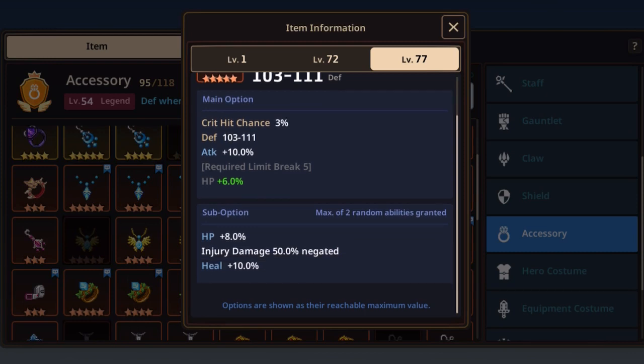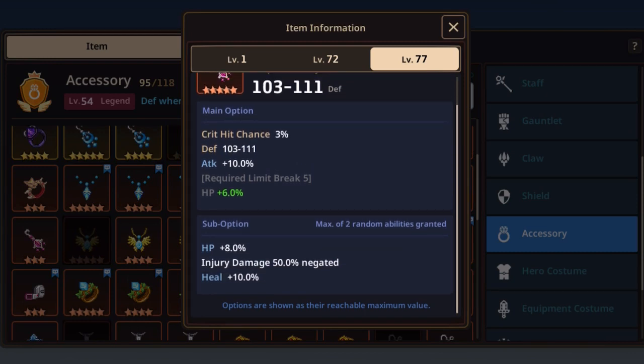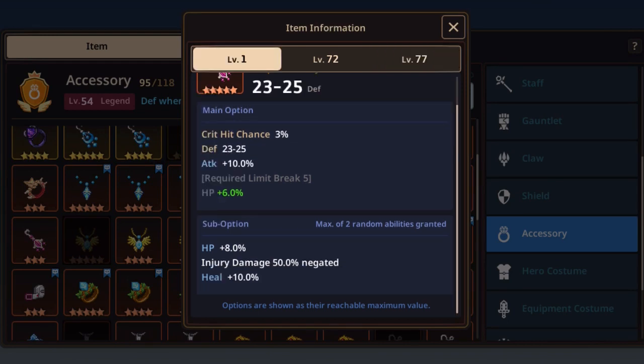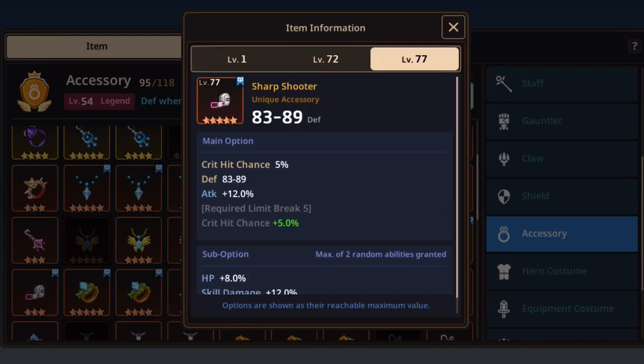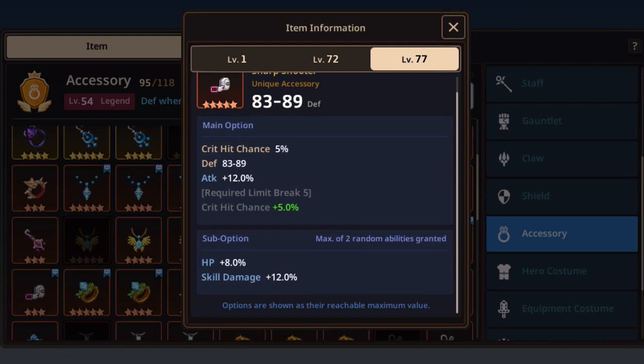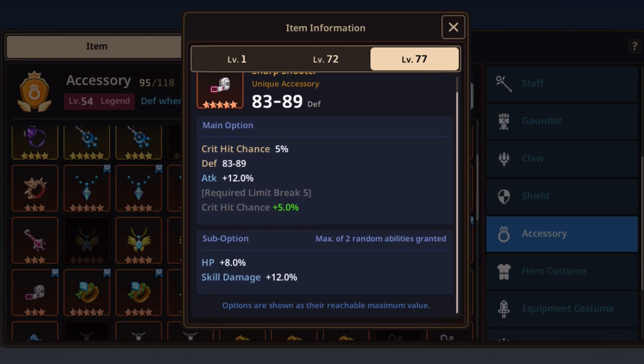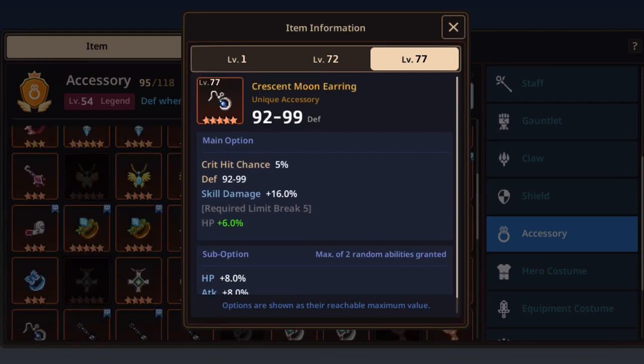For unique accessories, the Amethyst Earring has reasonable defense, some attack percent, and injury damage negated — which we discussed for cards, but here on accessories it can make sense. It has decent HP when limit broken, critical chance +3%, and is a viable option for arena and colosseum. Next is the Sharpshooter — the best for range. Early in the game this is really worth any investment: up to 10% critical chance, attack +12%, skill damage +12%, and HP +8%. Fantastic early on.